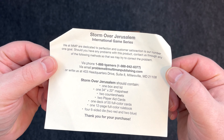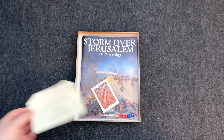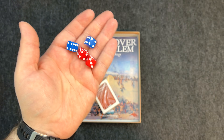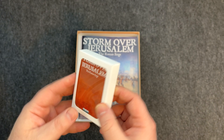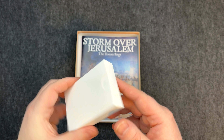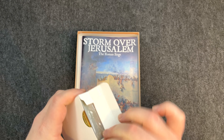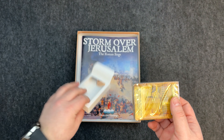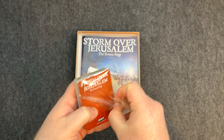Storm Over Jerusalem is part of an international game series. It tells you what should be in the box — double-check later to make sure it's all in there. We got some dice here — a couple blue, a couple red: our Judean dice and our Roman dice. And a deck of cards in a tuck box — that is actually really cool. I don't know if anyone does that, especially in wargaming. They'll fit right back in there as long as they're not sleeved.